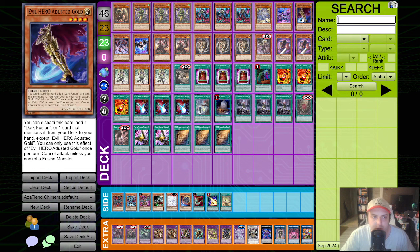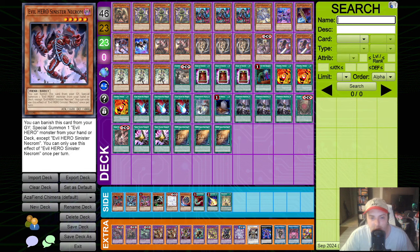We are running, of course, the Hero Engine. We're running Evil Hero Adusted Gold and Sinister Necrom. We did cut the Dark Fusion - I didn't find the need for it because we're not trying to fuse as often in this deck. We're trying to get a bunch of bodies on board, and we're only really fusing twice with the Chimera Fusion. So we don't really need to run Dark Fusion.